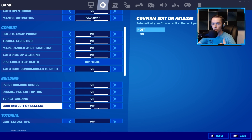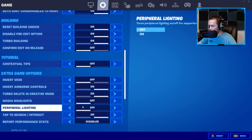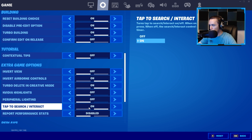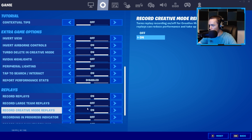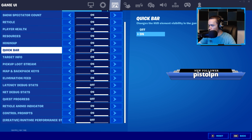Confirm Edit on Release I have off. This could be a good setting, but I was already used to double edit keybinds before they added it. I feel like Confirm Edit on Release is mainly there for people who don't want to get used to double edit keybinds, but since I was already used to double edit binds it wasn't a big deal to me. Tap to Search/Interact you definitely want on — it makes it so you don't have to hold the button the entire time you're opening chests.